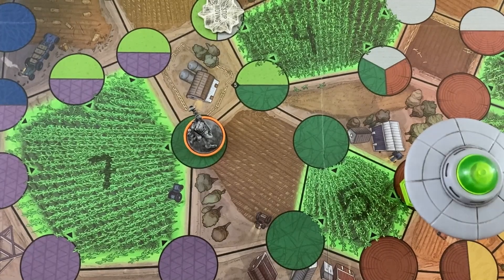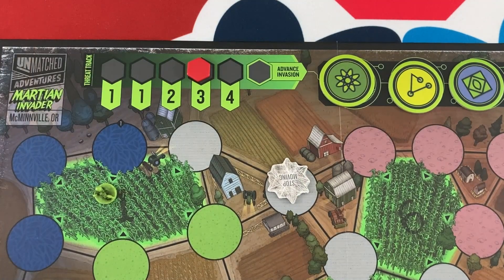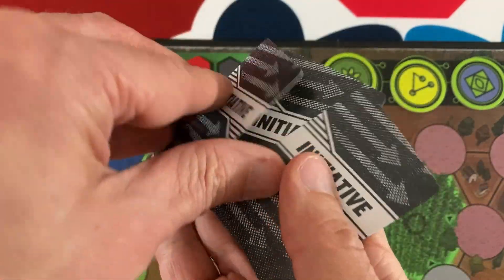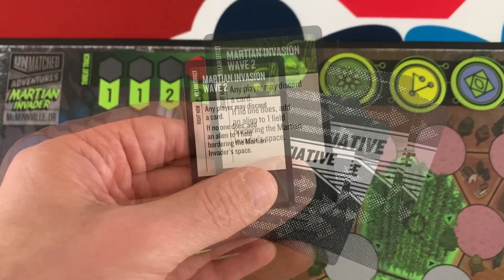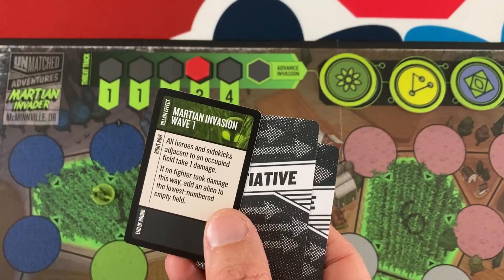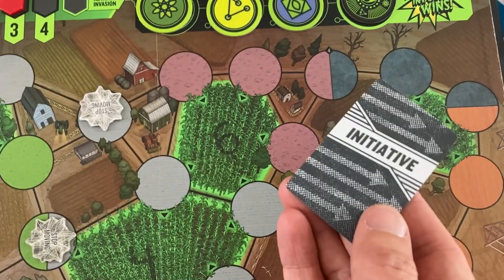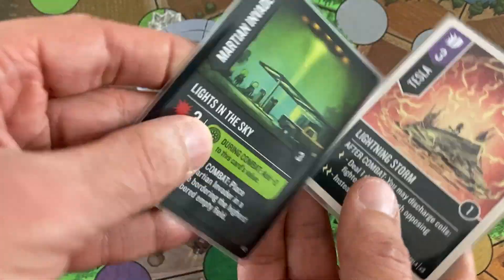Tesla is at one life. There's one occupied field — threat won't advance to defeat condition just yet. The Martian moves in and Tesla blocks with Lightning Storm for three defense. The attack is five — three versus five means Tesla takes two damage. That's all she wrote. Tesla goes down with the Martian Invader at five life remaining.